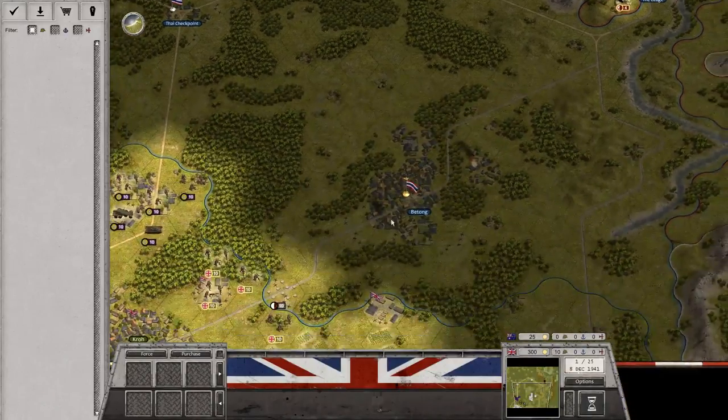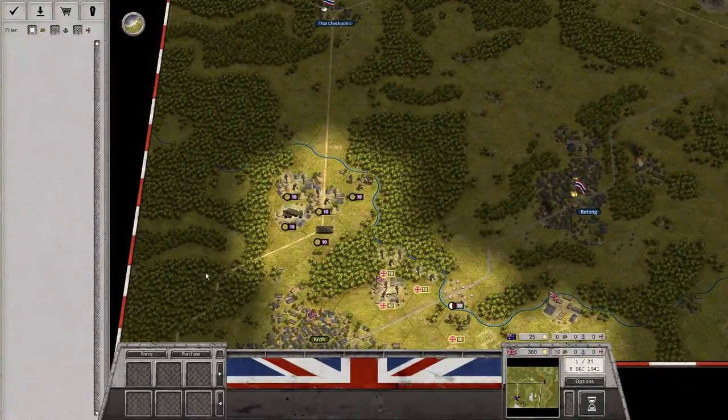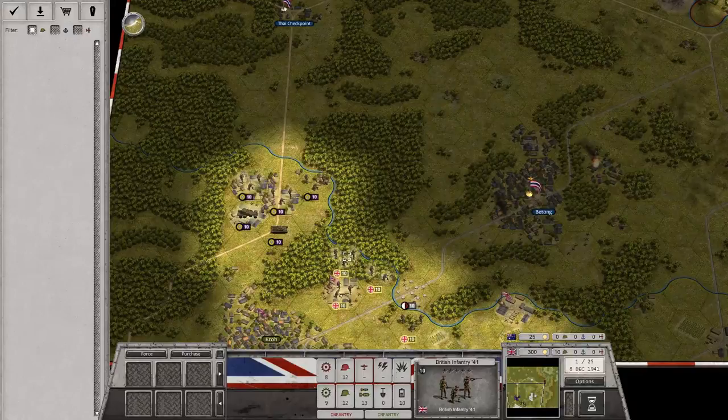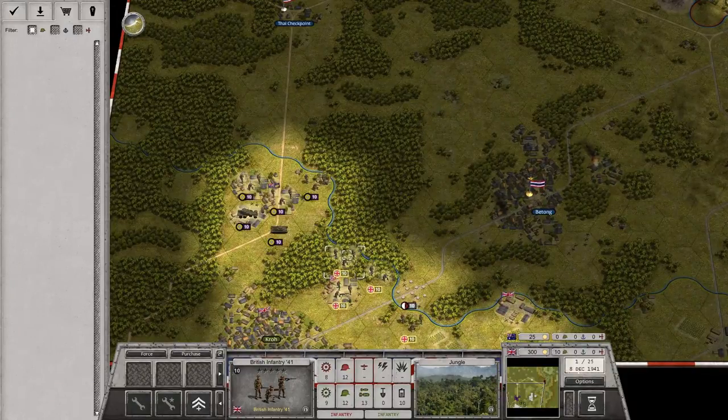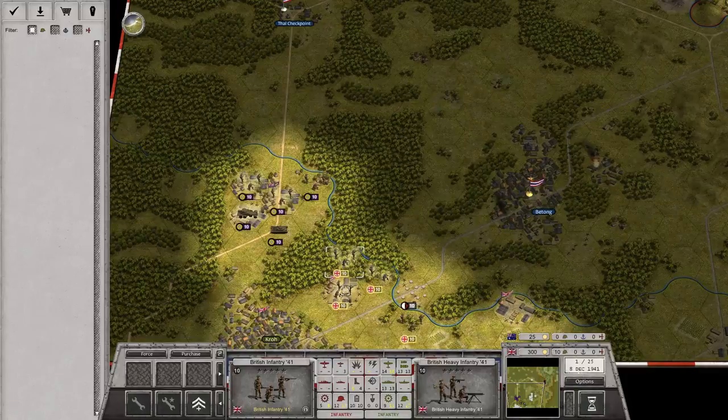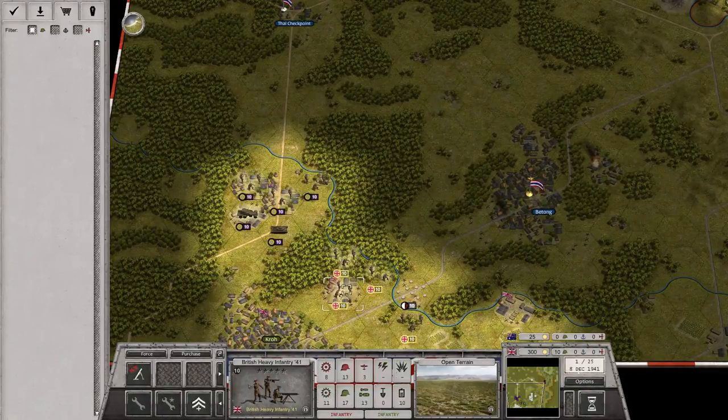Let's check out our forces. The third column is going to come in later, and we've got the two first columns already in place. In the center we have British infantry 421 — attack/defense of 12 and 12 versus infantry, and 8 and 9 versus armor. The heavies have values of 13-17 against infantry and 8-11 against armor — so armor against armor these units are equal, but against infantry the heavy infantry is much better. They can also attack aircraft — attack against air is 3. They also have the switch-to-mortar capability, so they can shoot two hexes with mortars.